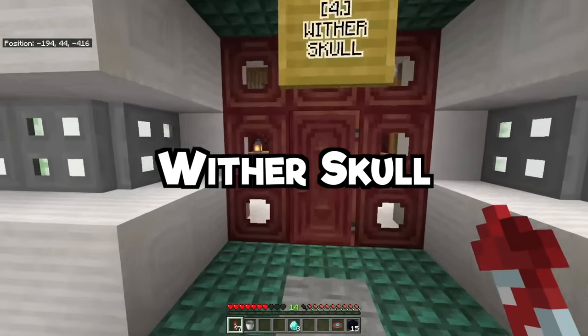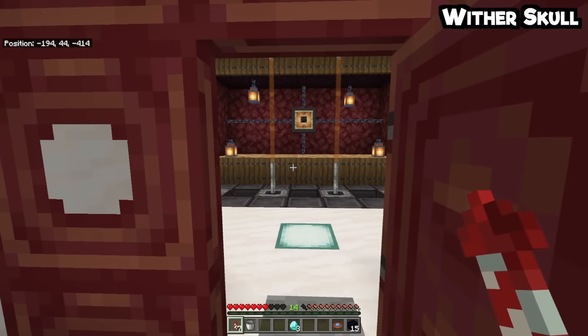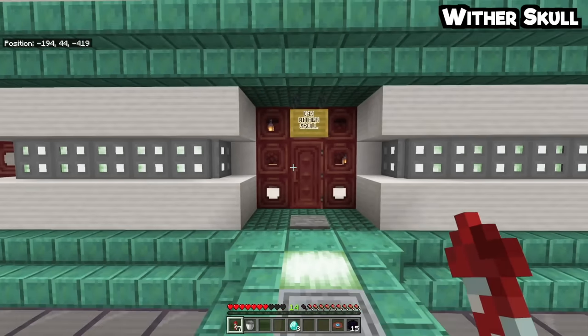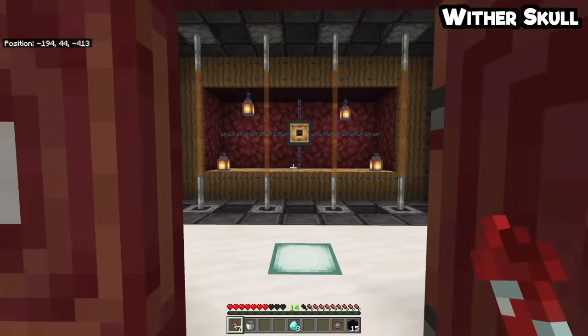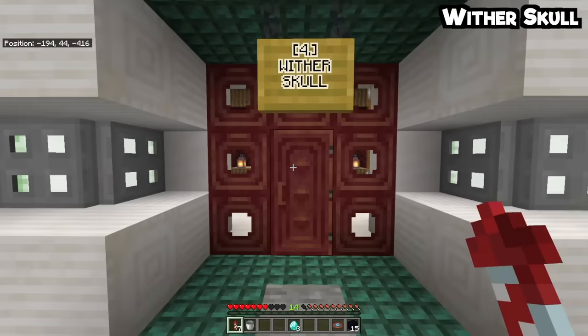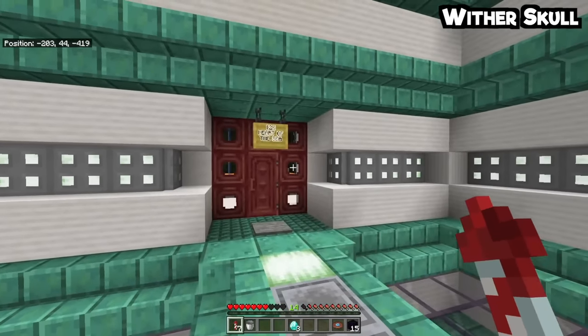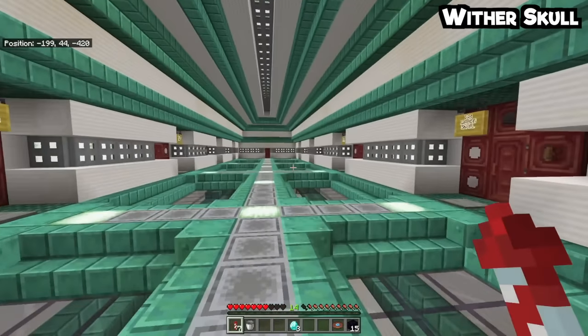Speaking of spectrum, the Wither Skull is an interesting one. This is a valuable item which does take a 1 in 40 drop chance, so it can be in theory more frequently found than diamonds, but it does give you more utility at the same time. Because three of these allows you to craft a Wither, which allows you to get a beacon — like a water beacon, but for land, that you can use everywhere, all of the time. They're incredible, you should try one out.